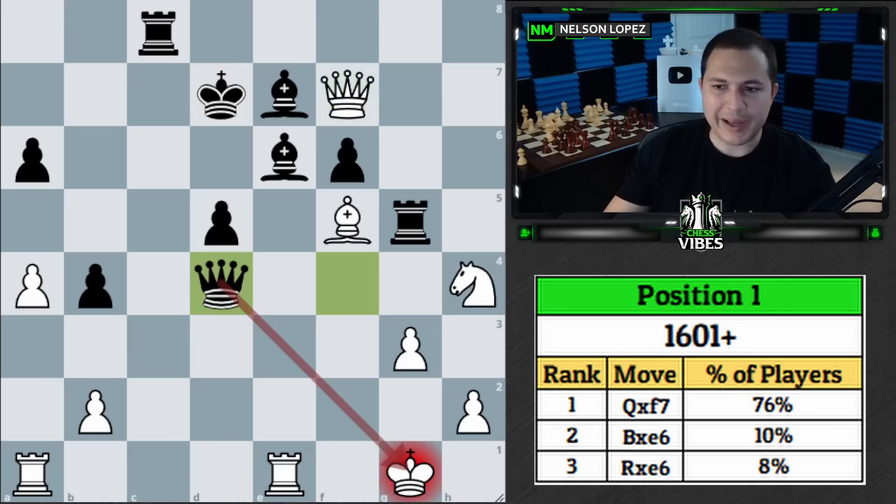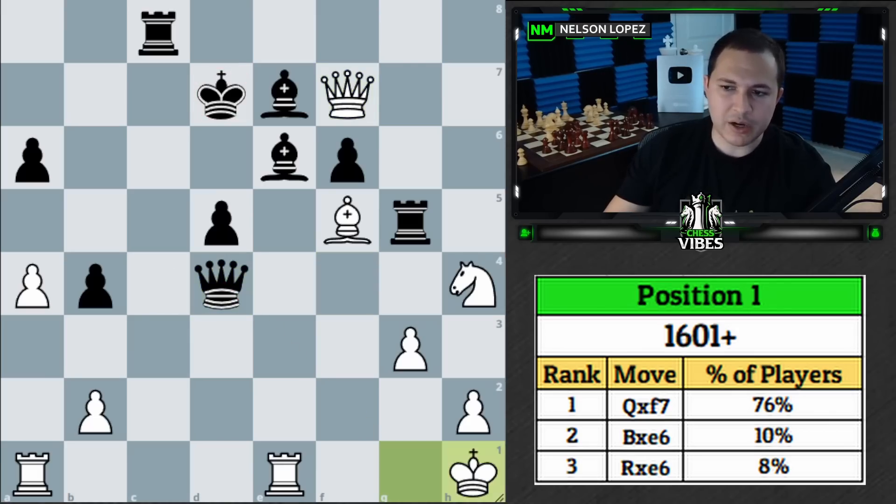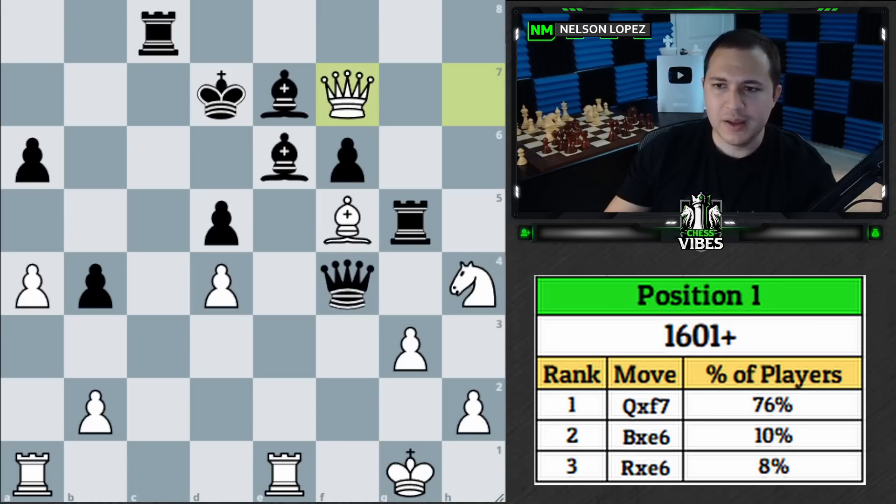You did have to pay attention to the fact that if black takes here with check, we can just slide our king to the corner. There's no way for black to continue checking us along that diagonal — the pawn is stopping the bishop, which is also pinned, and the queen can't go there either. Our king is actually pretty safe tucked away on h1.